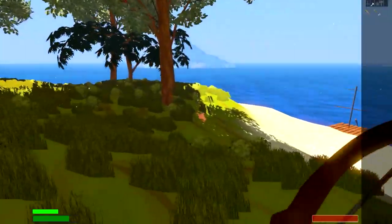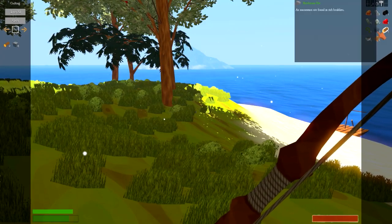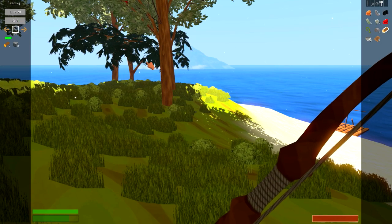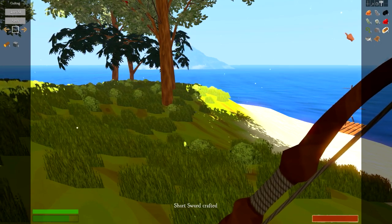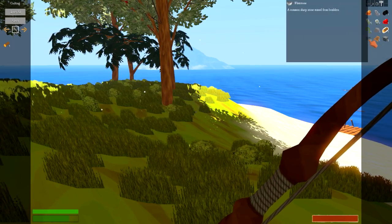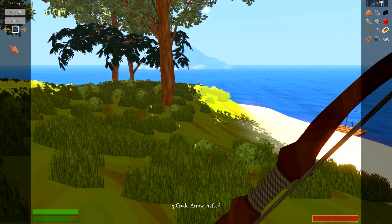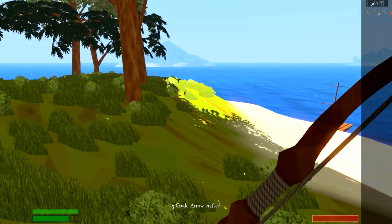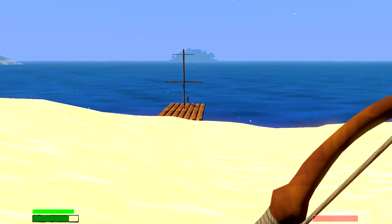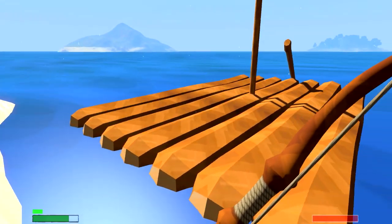Okay, we got some good stuff here. Let's see if we can make a sword, because I have a feeling we're going to find some opposition on the next island. Short sword — cool! Yeah, I have a feeling the next island is going to be a little bit of a scary place. Let me make another set of arrows. We got our first sword!